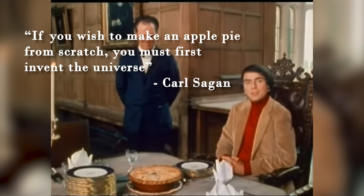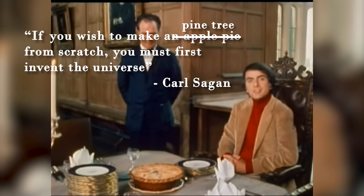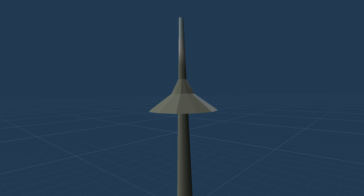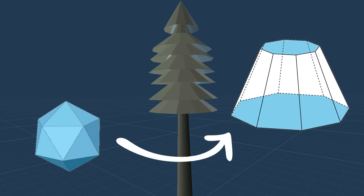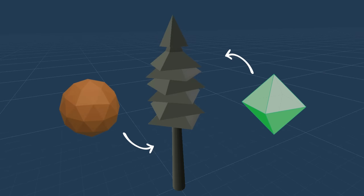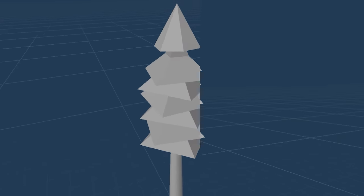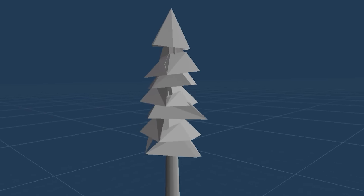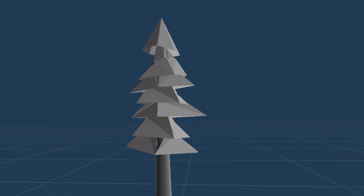To quote Carl Sagan: if you wish to make a pine tree from scratch, you must first invent the universe. I'll start with a trunk made from a hypercone frustum, and the leaves can be made of frustums too. These are just 4D analogs to regular conical frustums, but instead of polygons, these are polyhedra. And to keep the poly counts low, I'm using an icosphere for the trunk and octahedra for the leaves. But this tree is too geometric looking, not natural. No problem — I'll throw in some random noise to the leaf vertices to make them seem more organic.